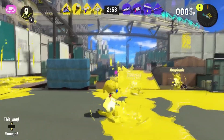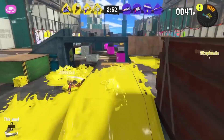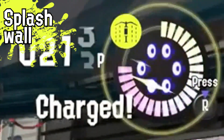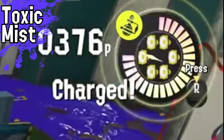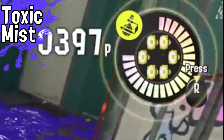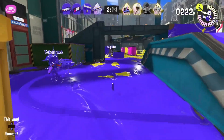Moving on to the sub weapons, we have quite a few returning ones and just one new one. First we have the Splash Wall — these sub weapons are probably going to be the same, just maybe with a different design. We have the Toxic Mist as well, though I don't think it was shown in this trailer — we just saw the icon on one of the players. We also have the original Splat Bombs and Burst Bombs.